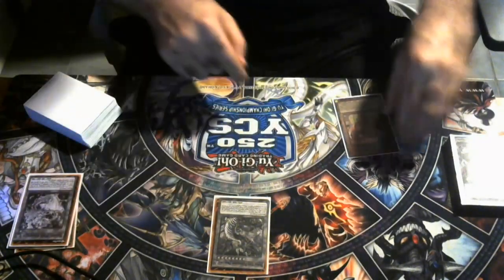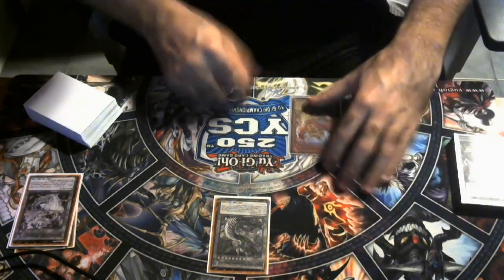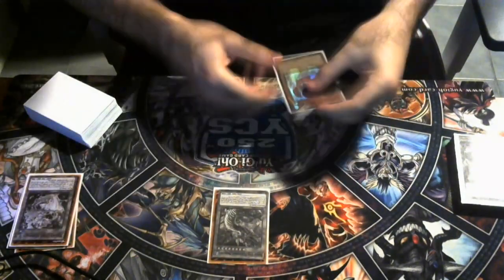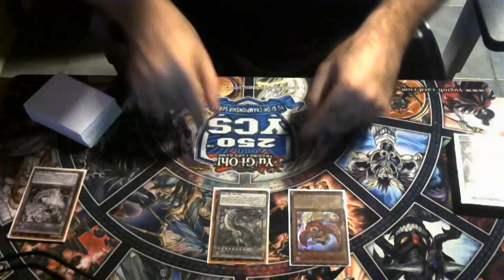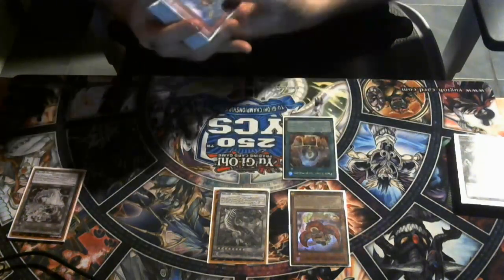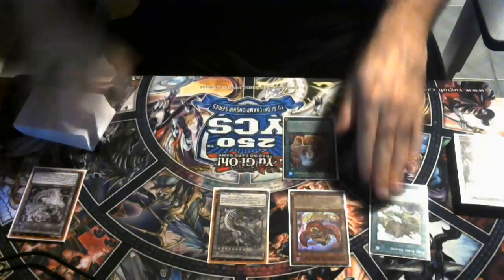We're going to get out Flamberge — this is the one that puts the Masquerade into the back row. So this is really essentially the end board for Snake Eyes — nothing too super complicated. But then you throw in the Fire King stuff, and you just want to rip your hair out. So now we're going to Normal Summon Ponix, because we still have our normal summon. We're going to use the effect to add Sanctuary. We're going to activate Sanctuary. Does this look familiar?